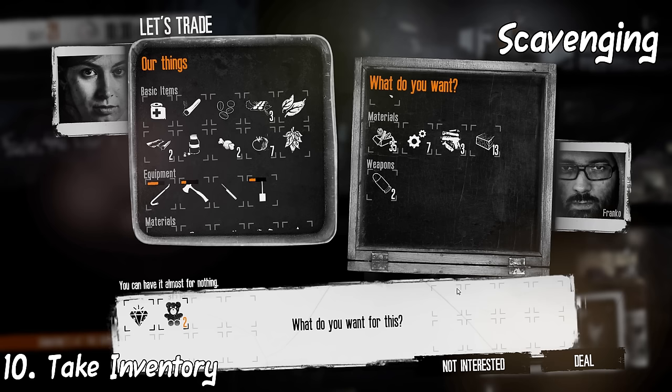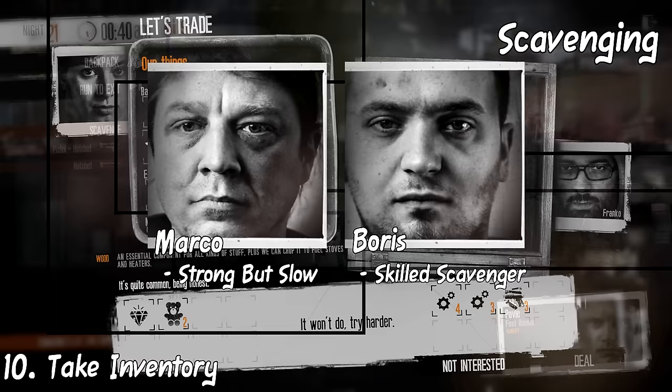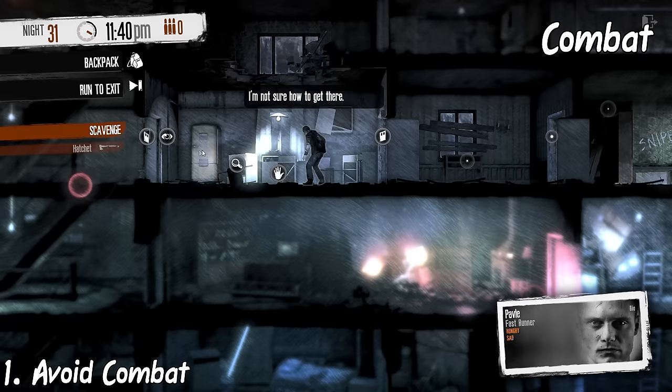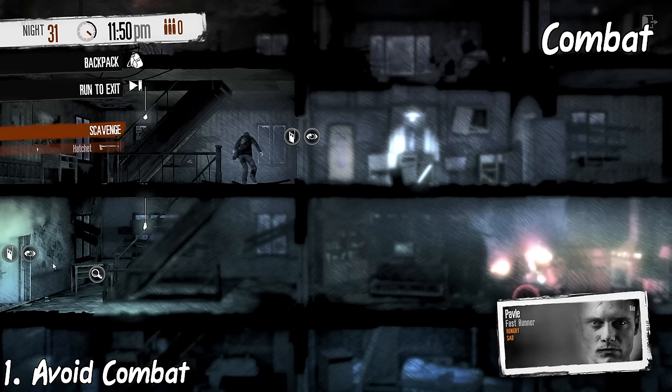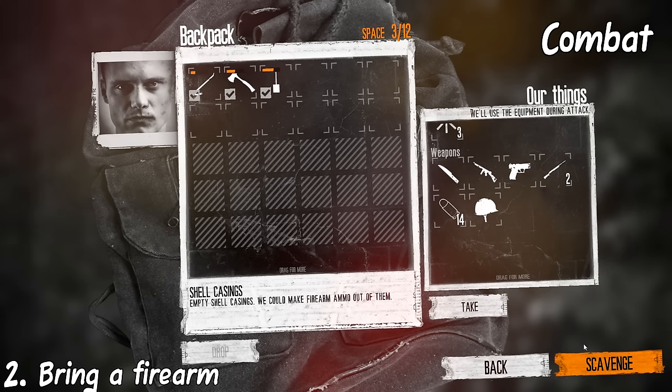Take inventory. Be sure to scavenge areas that have what you need for your shelter and survivors — check for food, materials, weapons, and parts. Don't scavenge a weapon-heavy area when you need food. Marco and Boris have the first and second highest inventory sizes in the game, so keep that in mind when scavenging. Whenever possible, avoid combat — it just makes the game harder. If you are going to fight, try to do stealth kills to produce less noise and sometimes instant-kill enemies with one strike. Always bring a firearm when scavenging a possibly hostile location — you don't have to use it, but it serves as a backup weapon in case you get spotted.